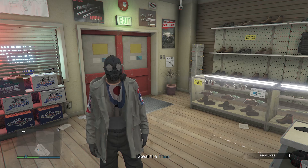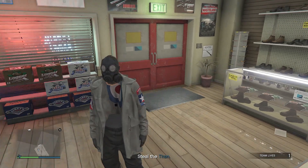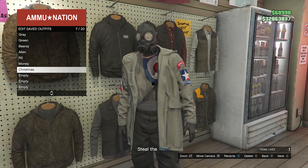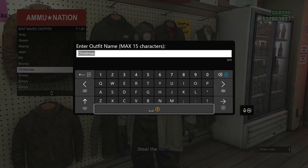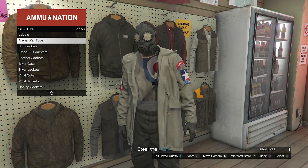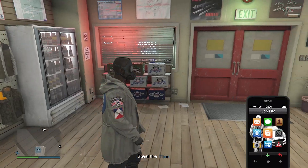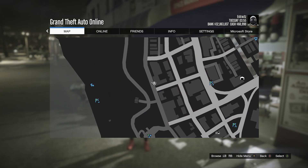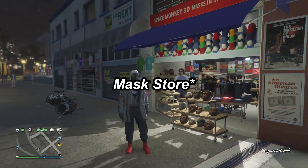Once you load into the mission, you will see that you have an invisible torso just like this. Walk back over to your tops, hit edit saved outfits, and save the outfit on whichever slot you want. After you have saved the outfit, back out of the tops, pull up your phone, and just quit the job from your phone. When you load back into a public session, you will see that you do have an invisible torso, but now head over to the clothing store.